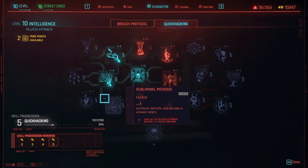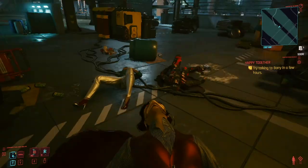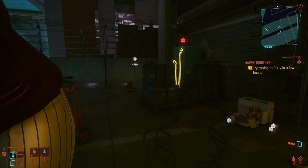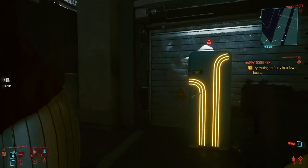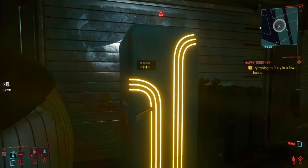Be sure to crouch and stay out of sight to take full advantage of Subliminal Message whenever possible — it's great for stealth. If you ever want to boost your stealth, you can pick a fight with a group of enemies, kill them, then pick up their bodies one by one and dump them into a car or dumpster with this symbol. Doing this a few times can sometimes boost your stealth.